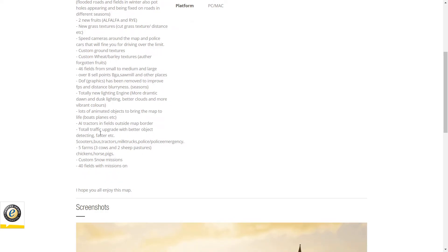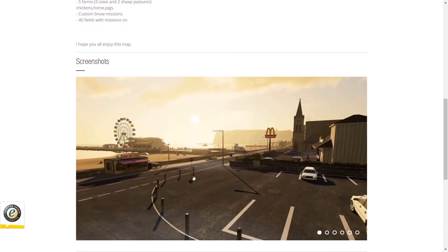Total traffic upgrade with better object testing and it's faster - that is really really good. Scooters, bus, tractors, milk trucks, police emergency - I guess those are things that go around on the map. Five farms which is really cool, and it's got cows and sheep pastures. Custom snow missions where you can plow snow, and 40 fields with missions on them. I guess out of the 46, there's 40 with missions.